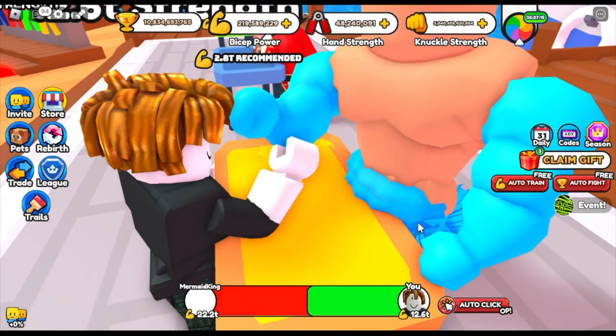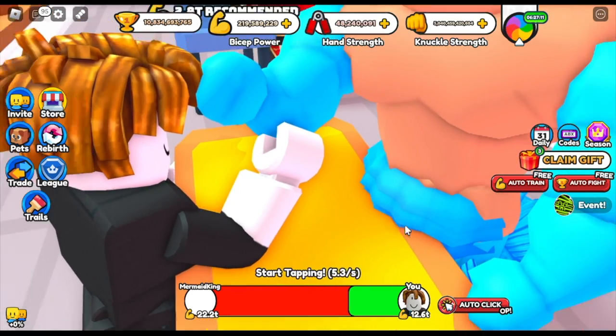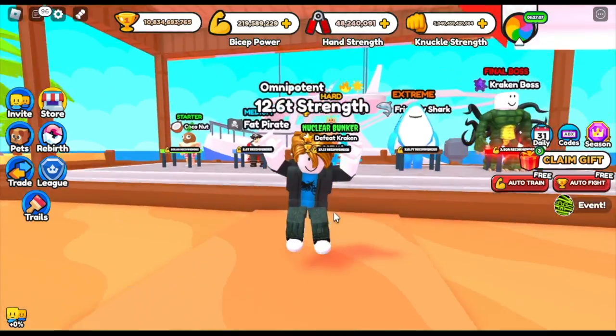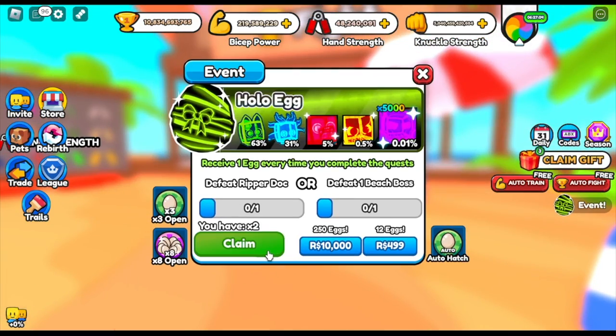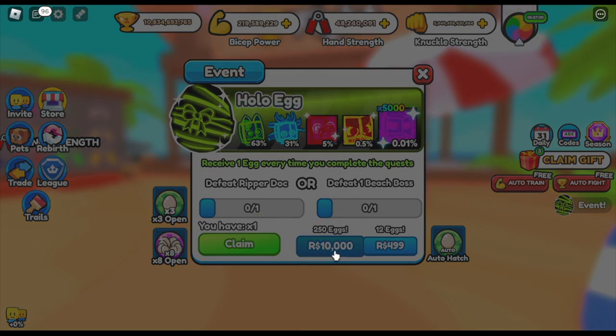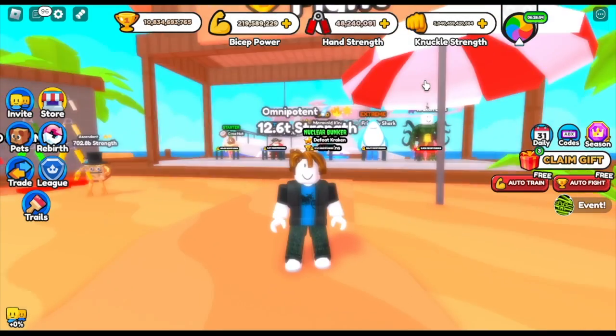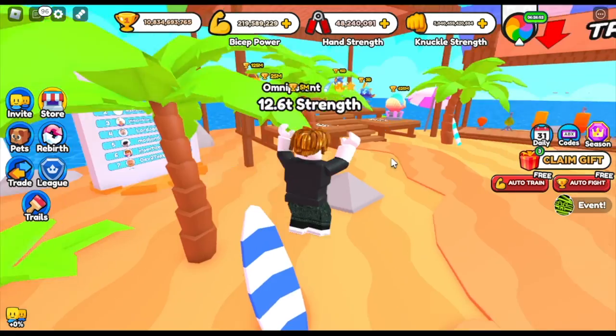Let's try this one, the Bermuda King. We have 12.6 trillion in power. We cannot defeat someone that has 22.2 trillion. But don't worry, there's another way to get eggs faster — you just need to buy it with Robux. 250 eggs is equivalent to 10,000 Robux, so that's a lot.